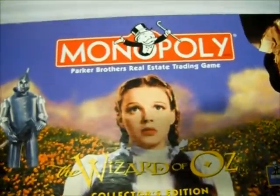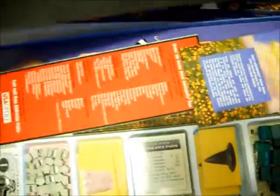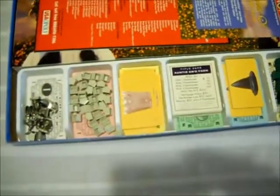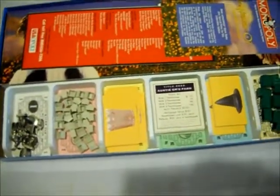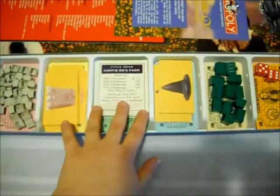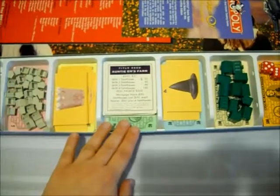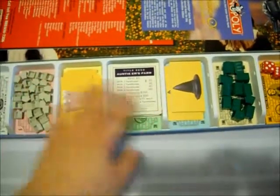First, we're going to go ahead and look inside the box. Take the board out. I want to show you how to properly set up a Monopoly box. The middle tray is bigger — that's where you put your property cards. I like to flank those by Chance, the Community Chest cards, then the houses and hotels, and then the tokens.